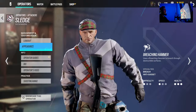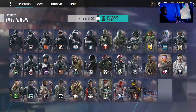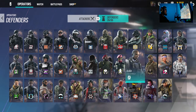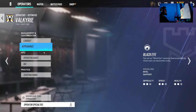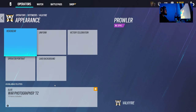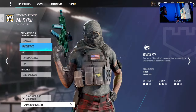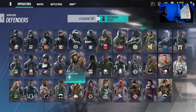I already like Sledge so I won't change it. Maybe a defender? I play Valkyrie sometimes. Let me check her appearance — she has four options. I already have a pretty dope Valkyrie skin, so that's fine. I'm probably not going to buy anything right now, maybe later.